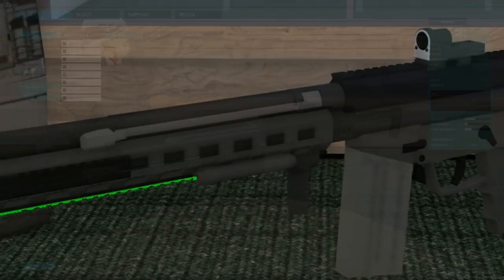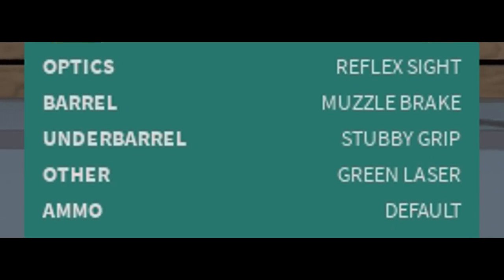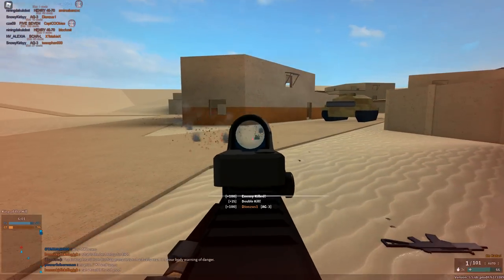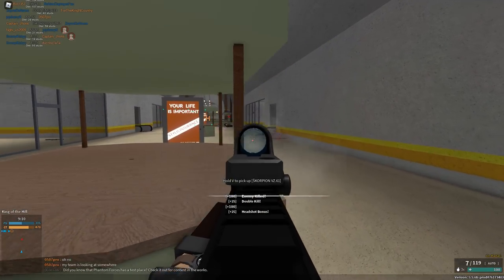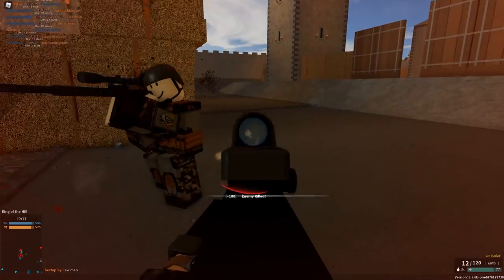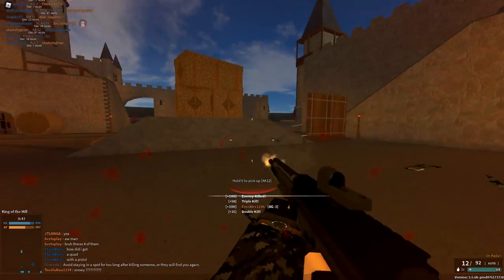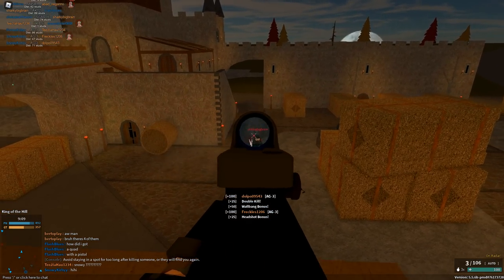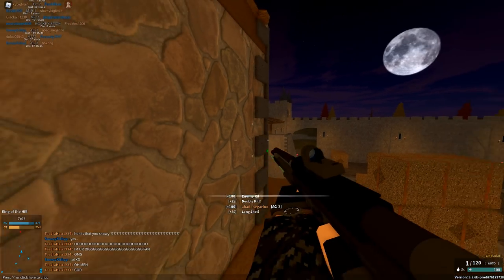Moving on to the AG3. I started with about 541 kills and used reflex light, muzzle brake, stubby grip, and green laser. On paper this gun looks very good — 45 to 35 damage with a 1.1x torso multiplier, so two hits to the torso does 99 damage. It's a three-shot at all ranges and the recoil isn't the worst at all. I'd describe it as an auto DMR. However, I didn't enjoy it as much as the G3 for some reason — it just felt a bit boring. I'd give it 7 out of 10.